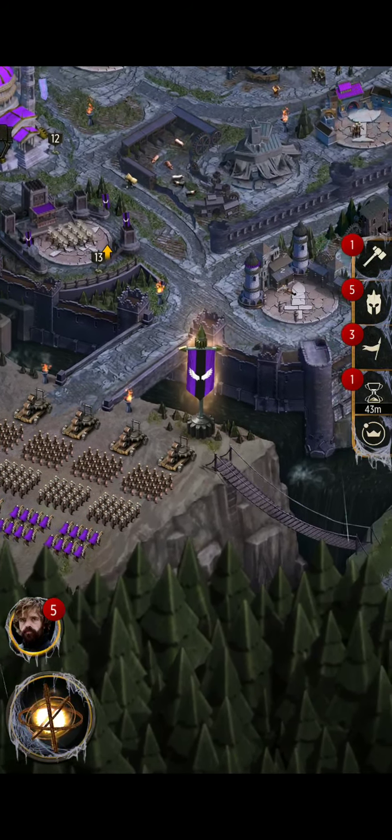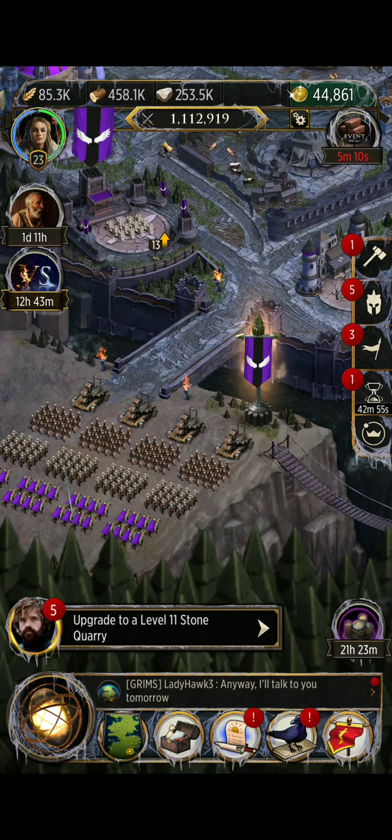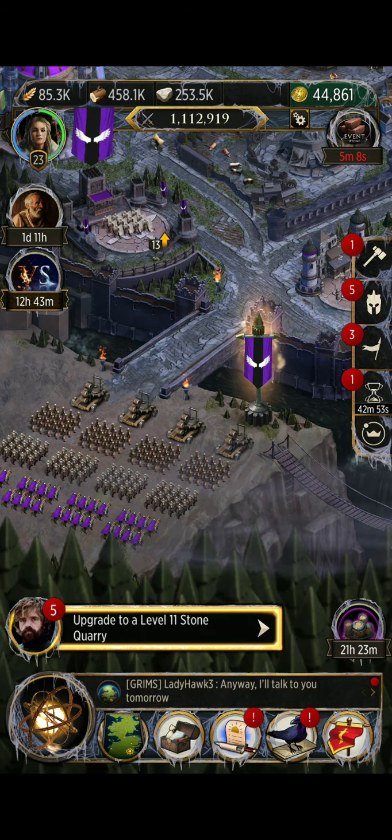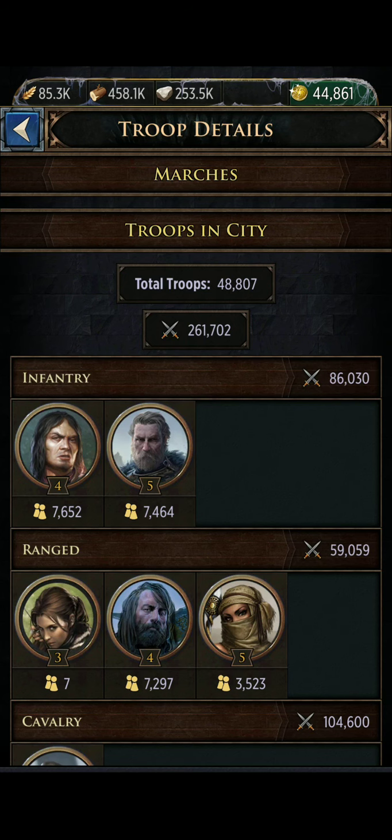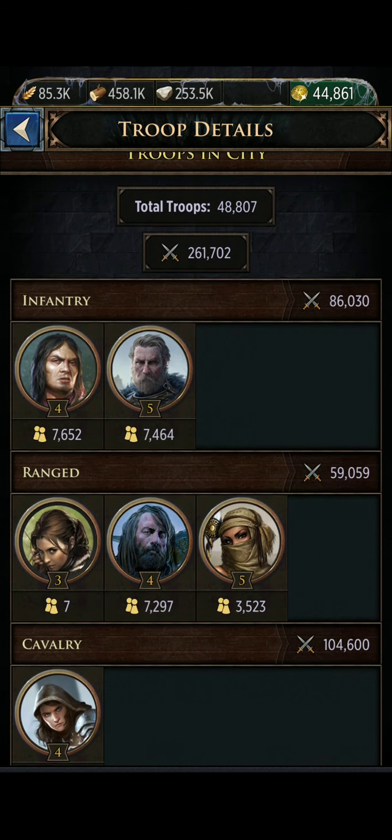So if you've been training troops and you're like, I don't know how many troops I have — how many troops do I have in my keep? You click your little banner right here, this one that's glowing, and it will show you the number of troops in your city.